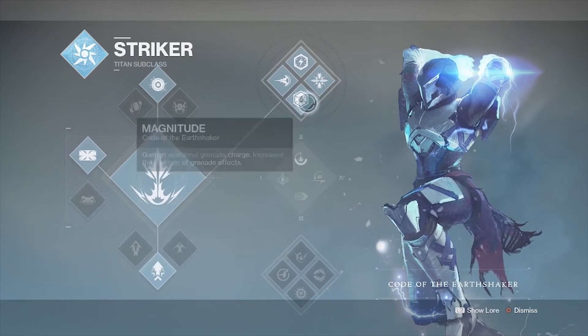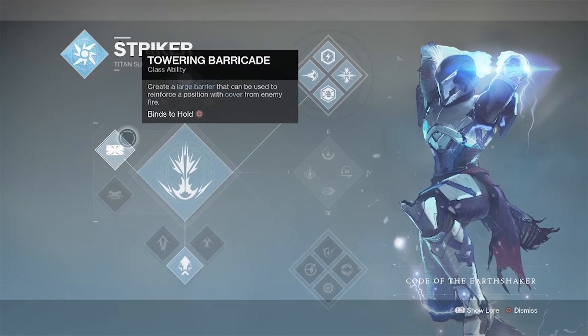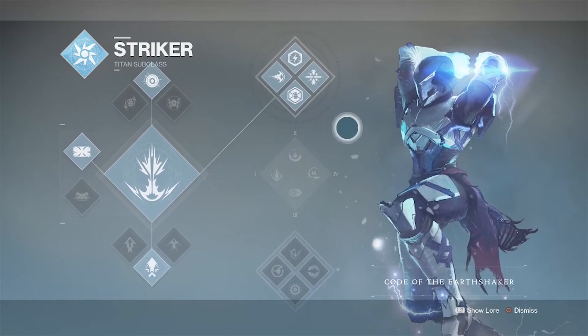For the Striker, I recommend using a pulse grenade, but you can also get away with a flashbang. The class ability and jump remain the same as the Sentinel. Also, the top tree Sunbreaker is great at getting super kills, so don't sleep on that one.